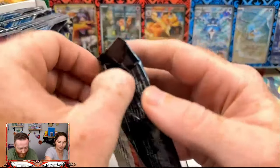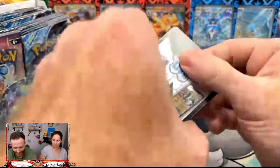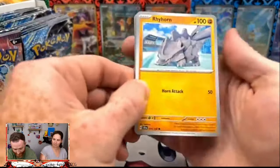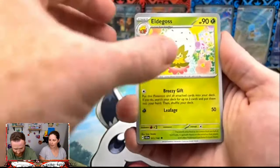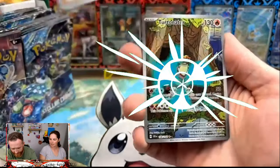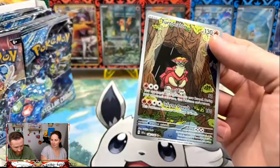I'm just pulling from each of these — I don't know what I'm going to get in each one, but I am excited to be here today. We are working on the binders, folks — we'll get about four or five cases of booster boxes. We also have an illustration rare Turtonator — gorgeous card, a bit of a strange face on it.